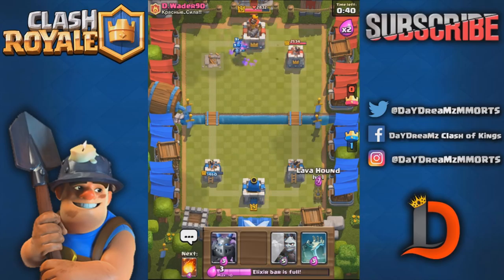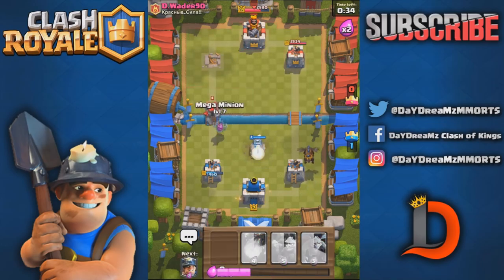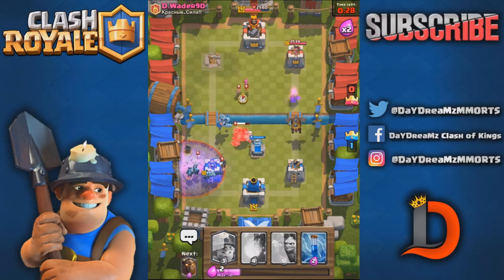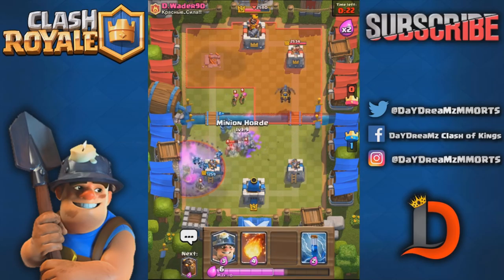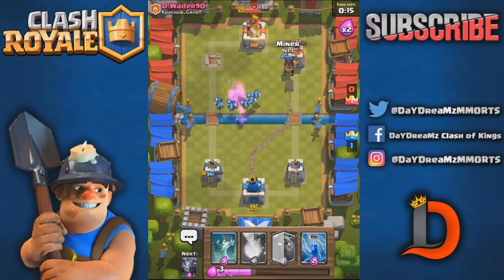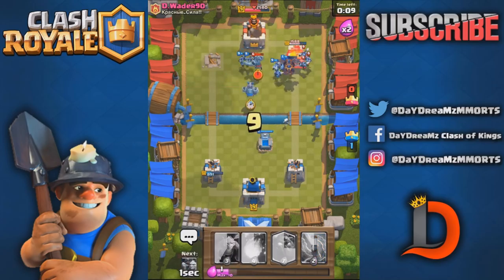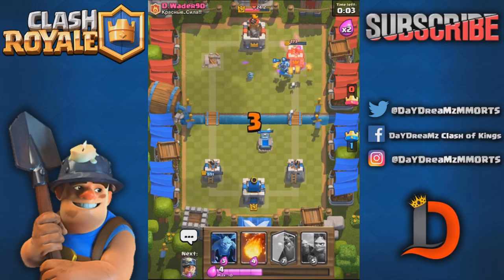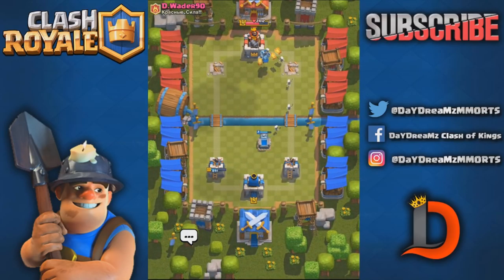Zap won't kill the minion horde. He needs arrows to deal with these minions because I can just clean that up really easily. Look at all the minions up there. We get the miner tanking - that was a very bad tombstone placement. We got the other tower, yep! Two towers to zero - that's a good starter. This deck is so good if they don't have arrows.